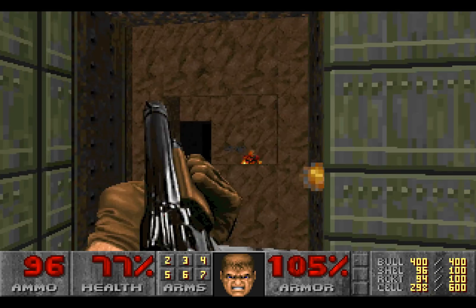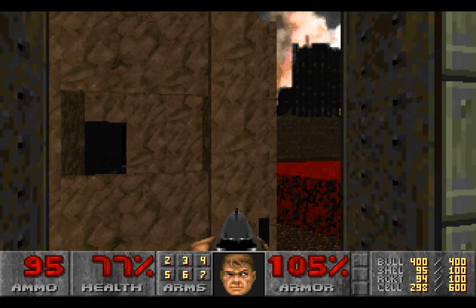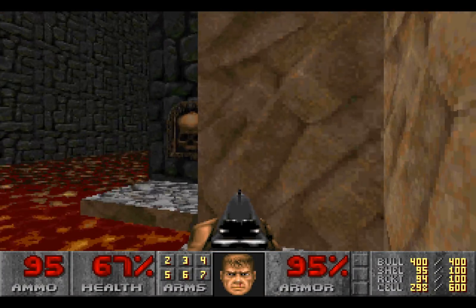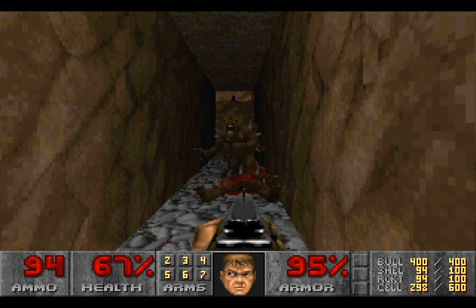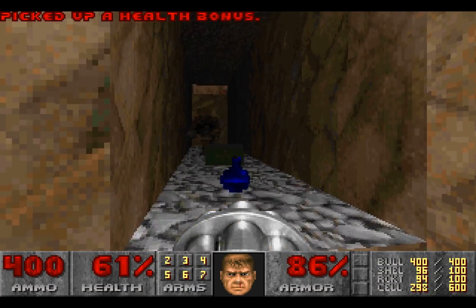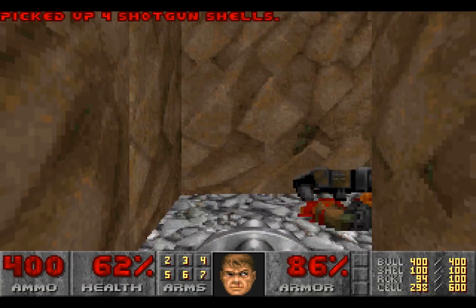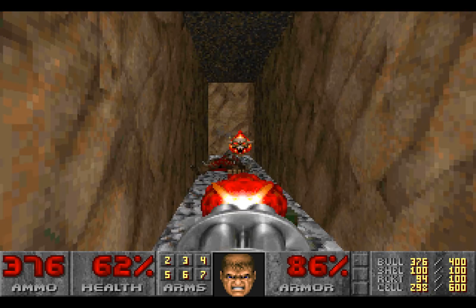We don't want to keep getting hit, but we'll keep getting hit. We want to go down to here and over to here — we're going to get all the health back that we lost. There are some Imps to take care of, but don't worry about them. Let's get ready the chaingun! Our chaingun's better than yours. Up here brings us to more chaingun ammunition, because you'd have inevitably got a chaingun by now.